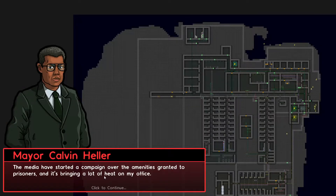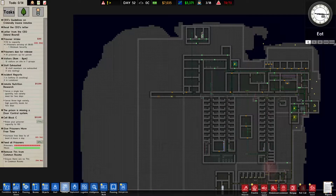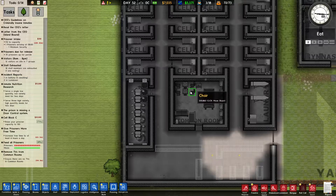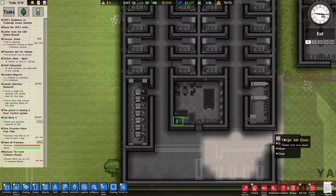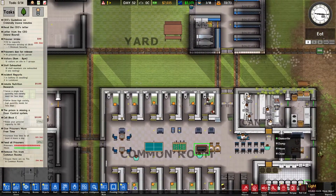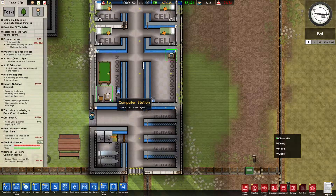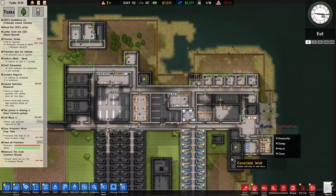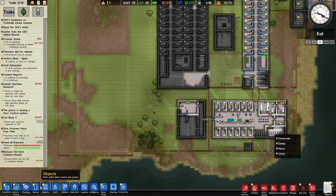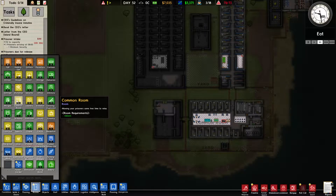The media started a campaign over the amenities granted to prisoners, bringing a lot of heat. A bill has been passed banning TVs in common room areas of prisons - I need to remove all TVs. I'm going to miss one, I can already tell. Dismantle. That's two of my common rooms. There's one over here. And there are a lot of computers, right? It's just TVs. That's all my common rooms right now - we'll find out when I get a huge fine.